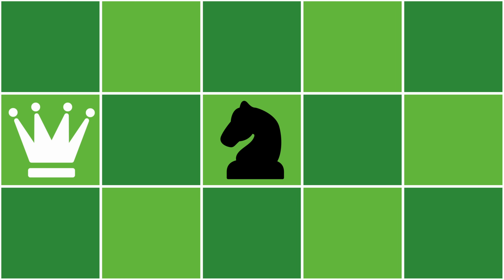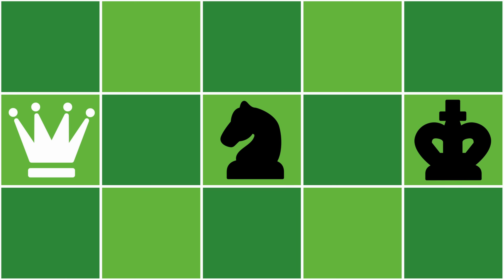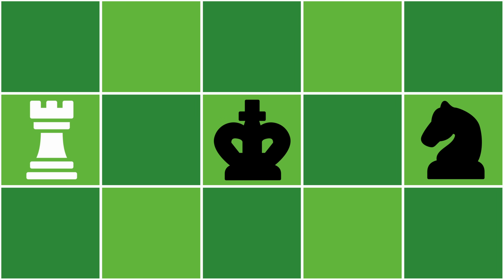The skewer is very similar to the pin but completely different at the same time. The pin goes: our piece, a weak piece, but then the stronger piece for the black piece is behind. Whereas the skewer goes: our piece, still the same, but a strong piece, and then a weaker piece behind it.